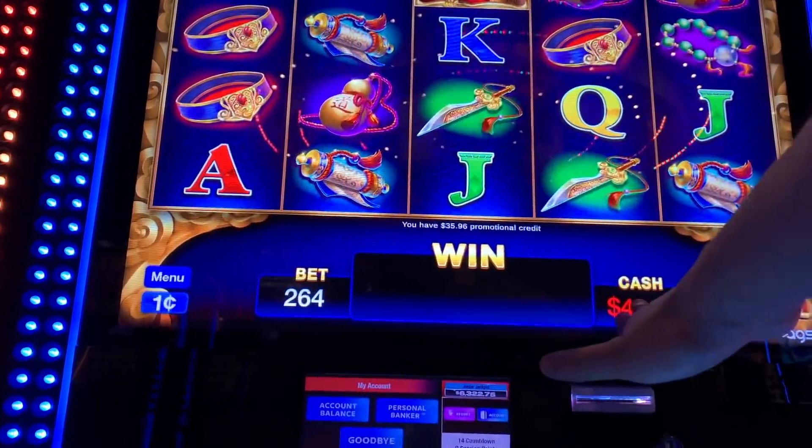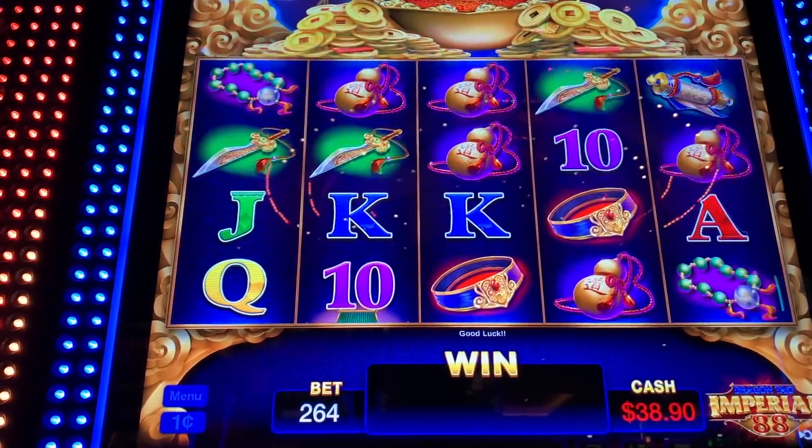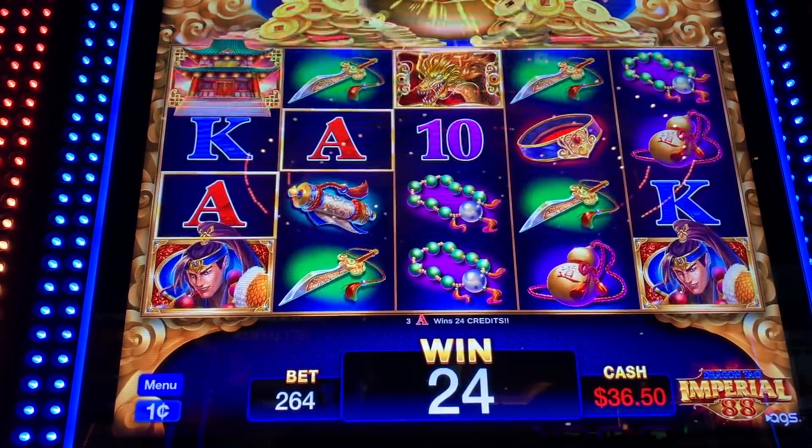I like how it displays in red here — that you're still on your free play. Only when it's in white will that indicate that you're using cash.